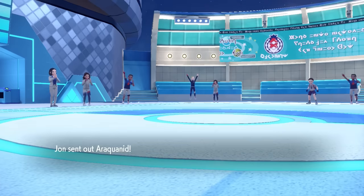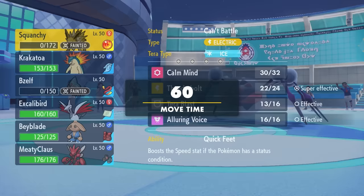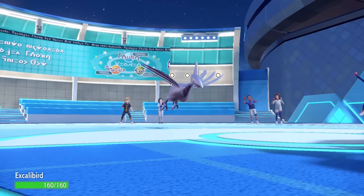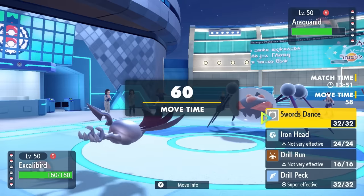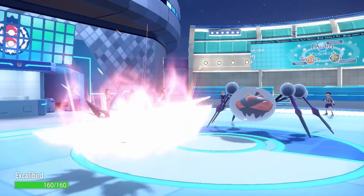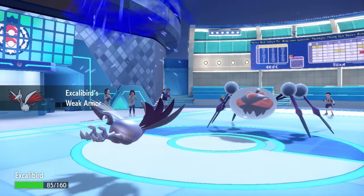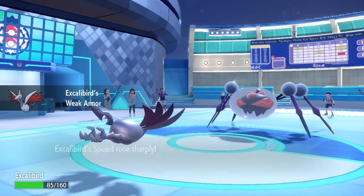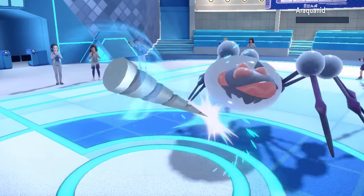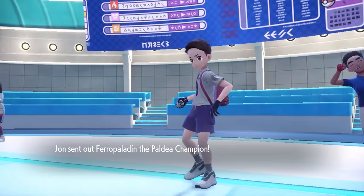We still have a little work cut out for us — they still have three mons left. As they go into the Araquanid, this is obviously the actual one, taking 25% from Stealth Rock chip. This is a perfect opportunity to get the Weak Armor Skarmory to show why it's superior to boring standard Skarmory. I know it has to hit me with a physical attack, and with my physical defense I can take a Liquidation. I set up a free Swords Dance — double the attack. They hit me with a Water Bubble boosted Liquidation that doesn't even do half, but more importantly it activates Weak Armor, doubling my speed. Drill Peck takes care of the Spider.